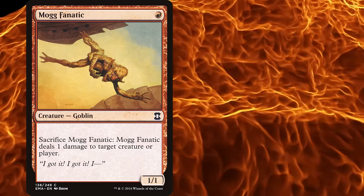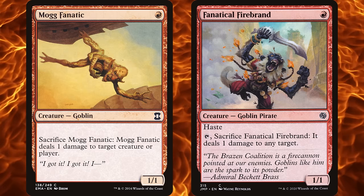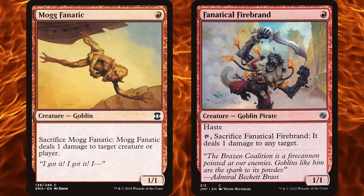In the years since, Mogg Fanatic has also been power-crept, replaced with a functionally identical Fanatic of Firebrand, which has all the same costs, types, and effects as Mogg Fanatic, as well as the addition of the keyword haste.